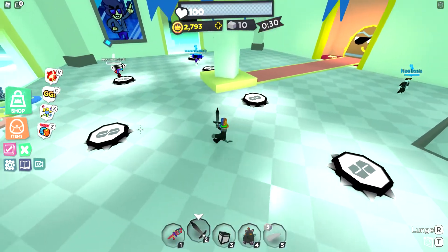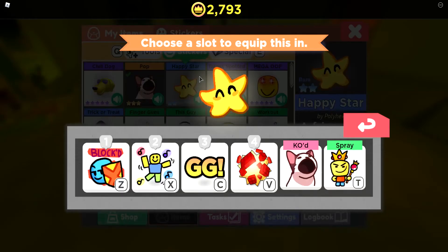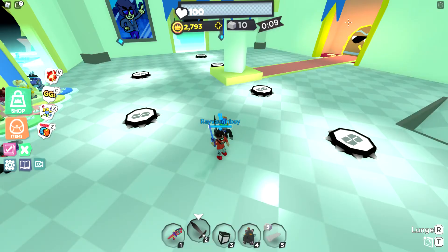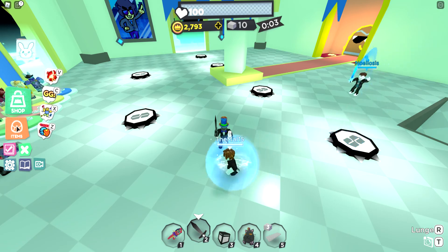Once you collect stickers, you can go into your items, then stickers, and click the sticker you want to equip. Put it on your spray, which you use with T and point with your mouse to place the sticker somewhere on the map. You have four spray slots controlled by the keys Z, X, C, and V — one being Z and four being V.